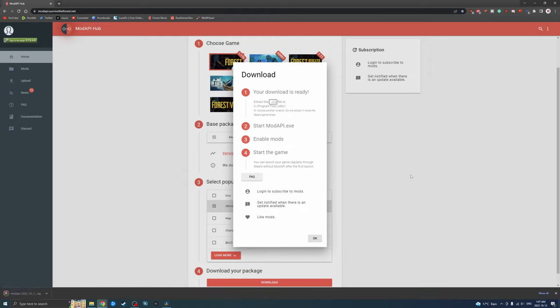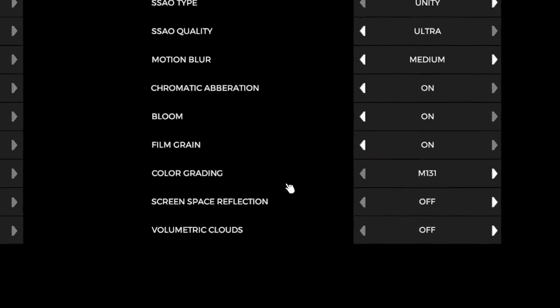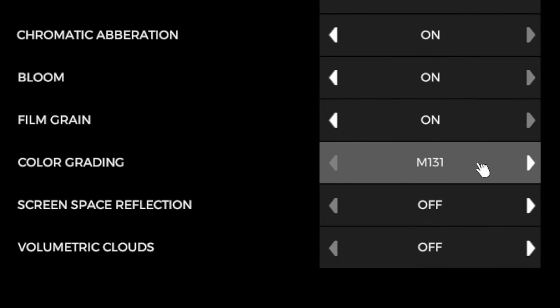The most common questions I get are: can you do this in creative mode? Yes, you can do this in any mode that you want. Can you do this in multiplayer? Yes, you can. How do you make your screen so bright? Well, in the in-game settings, in the graphics tab, I go over to color grading and I select M131.